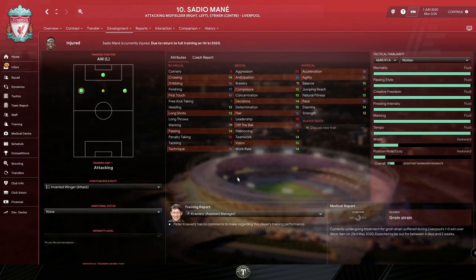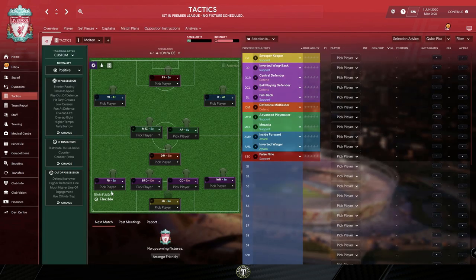As far as attributes are concerned, if you're aiming for success in the Champions League, nothing less than 15 for key attributes. The key attributes for the inverted winger, for example, should include dribbling, first touch, passing, vision, off the ball, decisions, anticipation, agility, and acceleration. Because you're playing with a higher defensive line, work rate is going to be very important as your backline will be going up to support attacks and getting back to defense. So acceleration and work rate cannot be less than 15.